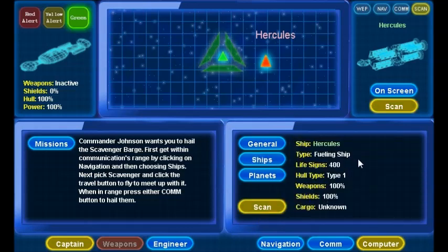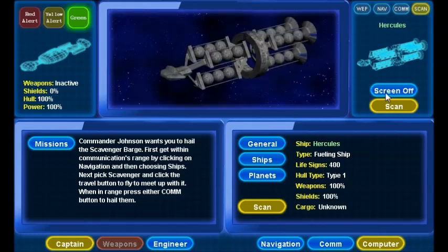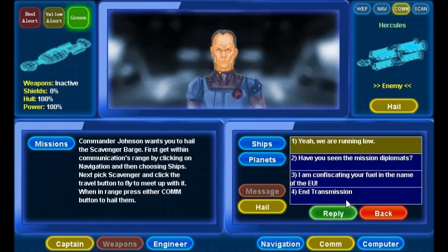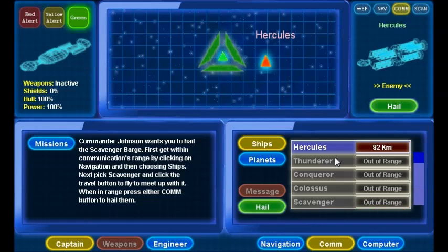Scanning the ship, you'll see that it's a fueling ship. I can put them on screen. I can talk to them by hailing them. Notice that this menu here shows you the ships that are in range and orders them by distance.